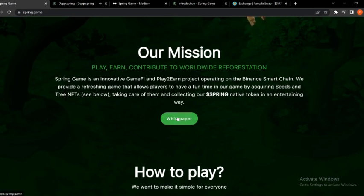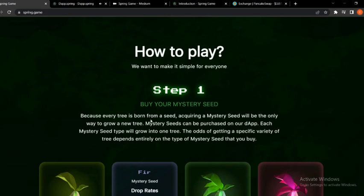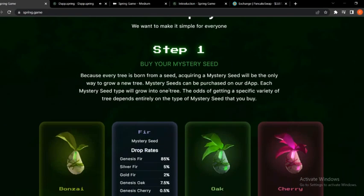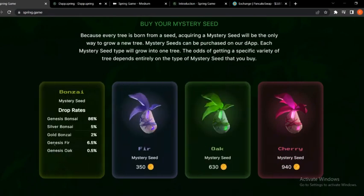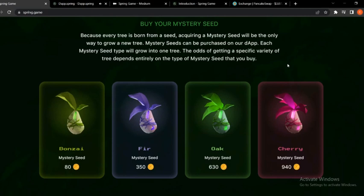We will see their white paper, marketplace, medium, and token guides, and how to play Spring Game. Step one: buy your mystery seed. Because every tree is born from a seed, acquiring a mystery seed will be the only way to grow a new tree. Mystery seeds can be purchased on their DApp. Each mystery seed type will grow into one tree, and the odds of getting a specific variety of tree depend entirely on the type of mystery seed that you buy. You can see the Bonsai seed is the cheapest.